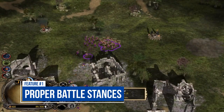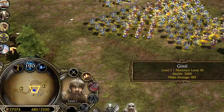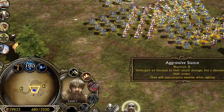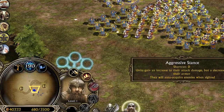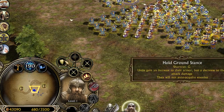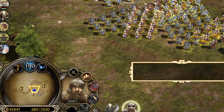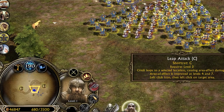Proper battle stances. This is a feature that exists in Battle for Middle-Earth 2 and also in Rise of the Witch King, and adds so much fun to the gameplay, making the overall micro but also the macro way easier. All the behavior and stats of the units and heroes can be changed with battle stances. Aggressive stance increases their damage, engage range, and sometimes even their speed, while lowering their armor.